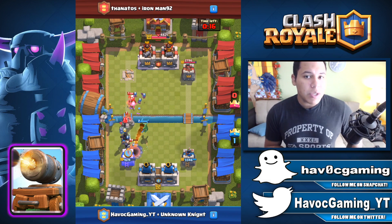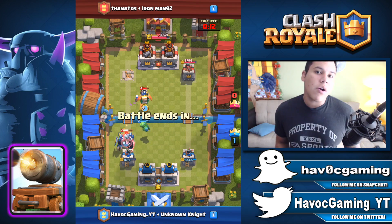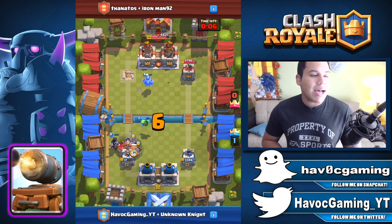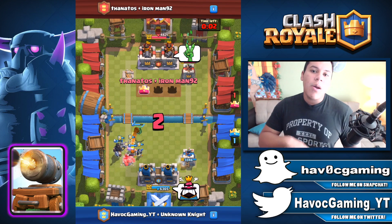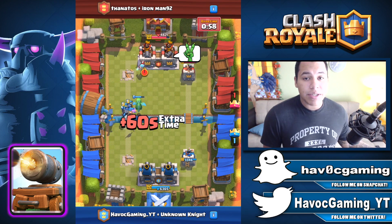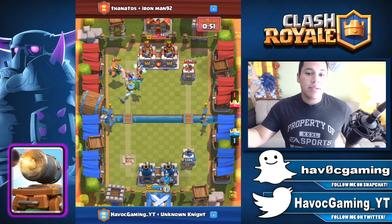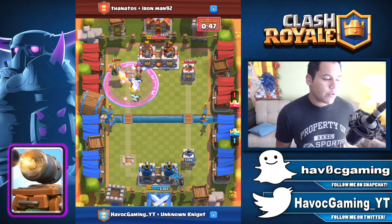At the moment, the Cannon Cart is doing really well paired with the Golem. You've probably seen these Golem Cannon Cart decks — they're usually paired with the Night Witch or the Baby Dragon, and it's just a very nice combo. I can't see a better deck than this right now. Over time it's going to get a little outdated, and the next balance changes will probably change things. But right now, if you want a nice deck, go with Golem and Cannon Cart. It's a very nice card to use right now for ladder and tournaments.